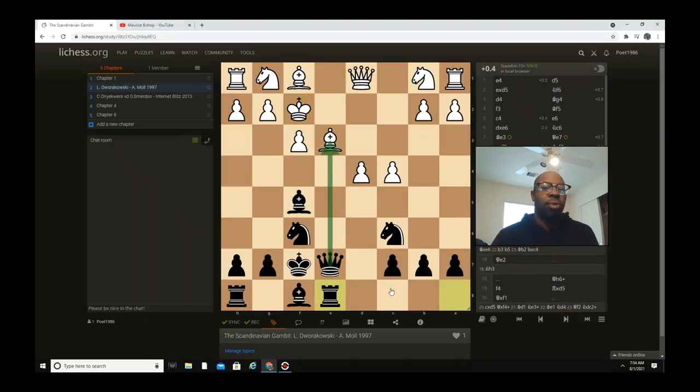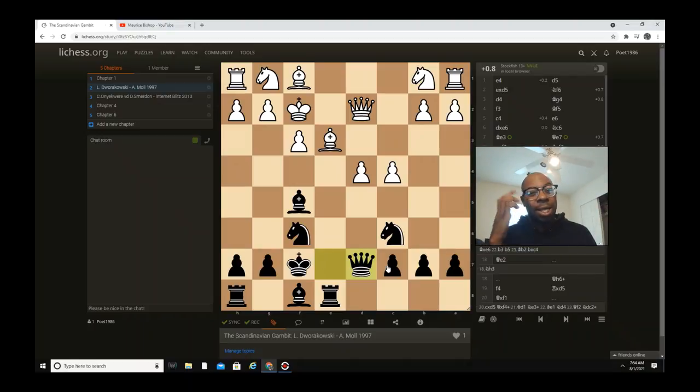Putting pressure on the dark square bishop, queen d2 is played, and then black immediately goes to queen d7 — and you're about to see why. White decides to develop his piece with knight e3, and then the craziness: rook captures e3! As you can see, white is going to have to take this piece.